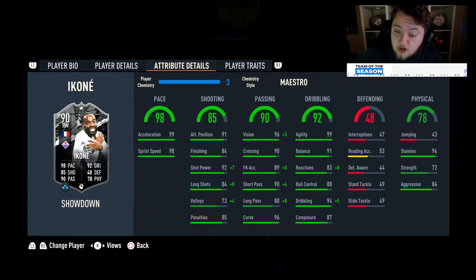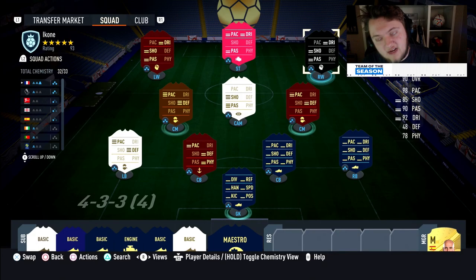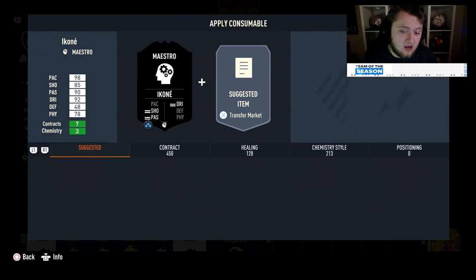The maestro is actually really nice for him. It goes up to 99 for shot power and 92 for long shots. Volley is irrelevant, but his passing boost is great — 99 for vision, 94 for short pass, and 88 for long pass. Most importantly, the boost to reactions goes up to 91, which is a great boost. And also 99 dribbling. The finishing doesn't go up here, but it's probably worth the risk still with this CAM style on.